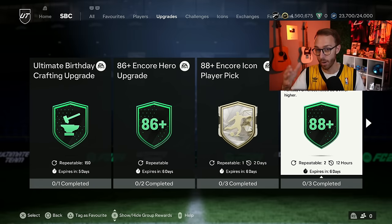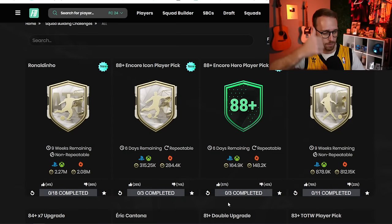Now we go to the Hero player pick, which is basically also one of three — UCL Triple Threat and Fantasy Heroes inside of it. I like that the Fantasies are included. It's also 88 plus. It's repeatable twice, which maybe kind of answers the question I have about this SBC. I'm surprised when I go and look at the Footbin upvotes and downvotes that this SBC is 57% upvoted for the Hero player pick.